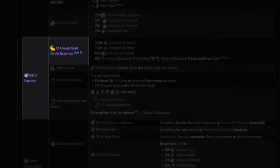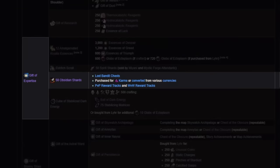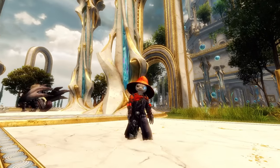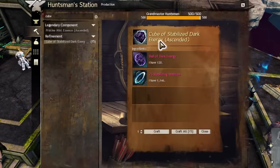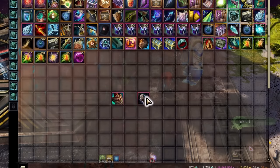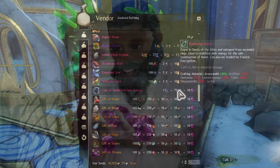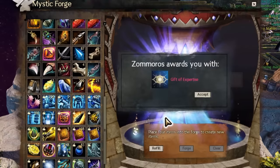Next, you need an Eldritch Scroll, purchased from the merchants next to each Mystic Forge for 50 spirit shards. 50 Obsidian Shards — these have hundreds of ways of obtaining them; check the Obsidian Shard page on the wiki and pick a method that appeals to you. Some examples are Silver Wastes Bandit Chests, PvP, World v. World, and Unbound Magic Vendors. Cube of Stabilized Dark Energy is crafted by combining 75 stabilizing matrices, which come from fractals but are tradeable on the trading post. And a Ball of Dark Energy, obtained from salvaging a piece of ascended equipment — guaranteed from armor or weapons but only a chance from most other items. Lear can combine the cube for you for 10 ectos. Once you have the cube, Obsidian Shards, Eldritch Scroll, and the 12 amalgamated cryptus essences, combine them in the Mystic Forge to make a Gift of Expertise.